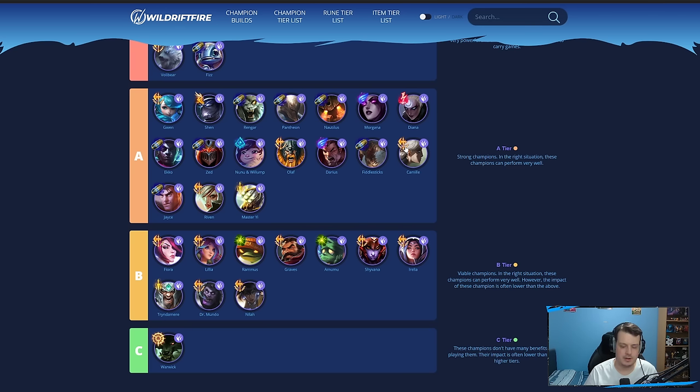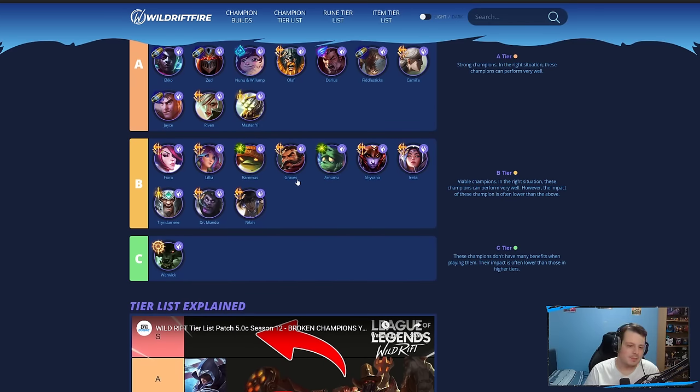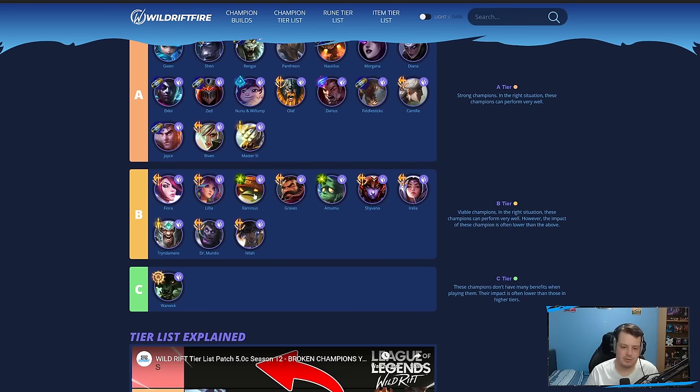Camille is really strong in the jungle — great lockdown and mobility — but her jungle clear speed is not that good. Riven has a lot of mobility and power but isn't really viable in the jungle. Same with Jayce. In B-tier, Rammus is not too bad if you're against a lot of AD champions and AD assassins. Amumu with crowd control can also be pretty good. Neela is very hit or miss — a new champion I've added to the jungle tier list.